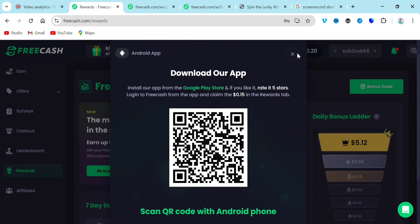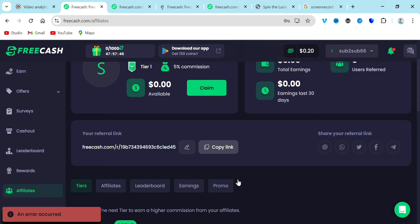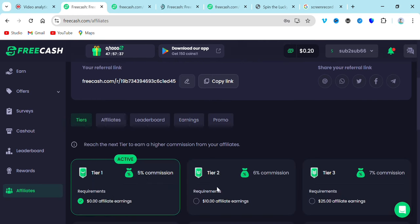Another way you can earn is through the affiliate program. You just need to go over and copy your invitation link and share it. Once people keep signing up on the platform, you just come here and claim the amount you've already earned by getting people to sign up. This is how the referral program is going to earn you money.